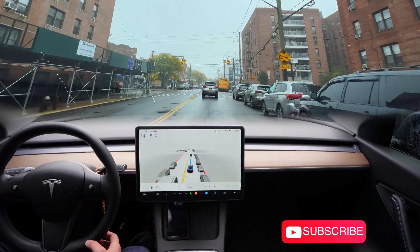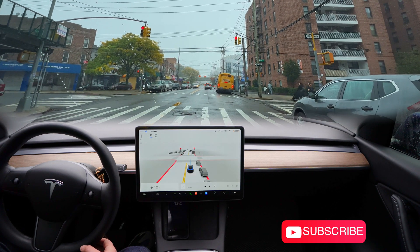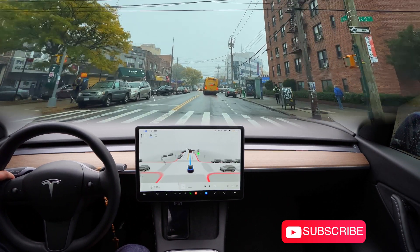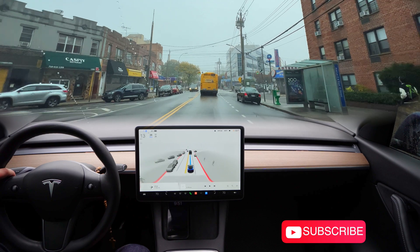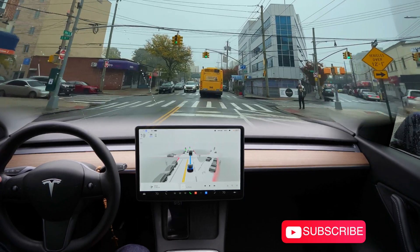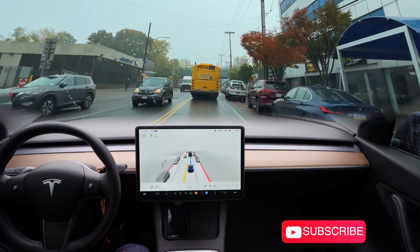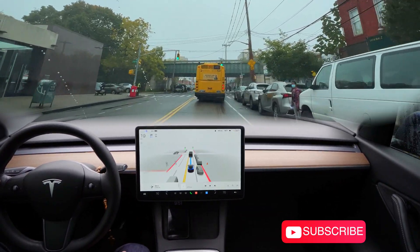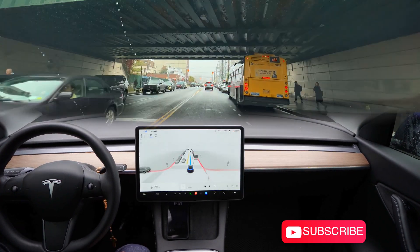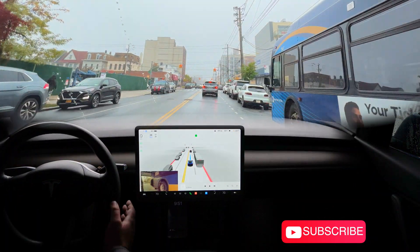I'm stuck again at the traffic light. It's a green light and it's asking me to apply some pressure on the wheel — I did that. I'm just holding the wheel. The beta is slowing down a little bit, I think because of the bus, and the beta wants to turn but I'm not gonna turn here.